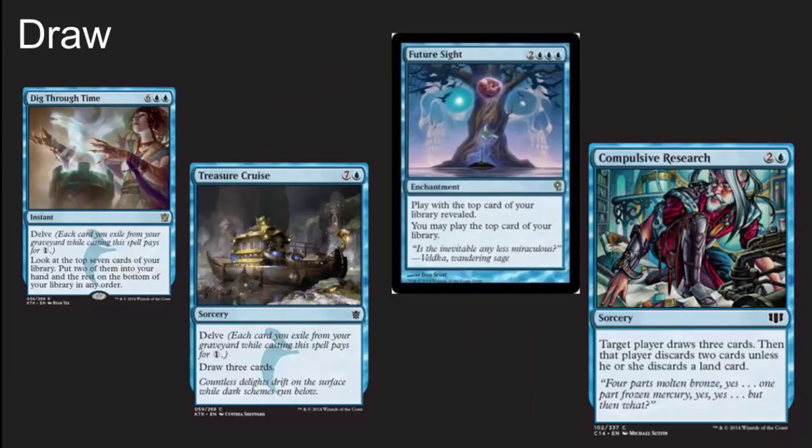There's a lot of draw in here. Blue has the absolute best draw in the game. Dig Through Time and Treasure Cruise are banned in almost every other format, but you can play them in EDH. Future Sight is another great card — I really like how Future Sight interacts with some of the instant-speed draw cards, especially Brainstorm. You can put something like a Counterspell back on top of your library and cast it from there, getting card advantage. Compulsive Research just really hits the theme of the deck very well.